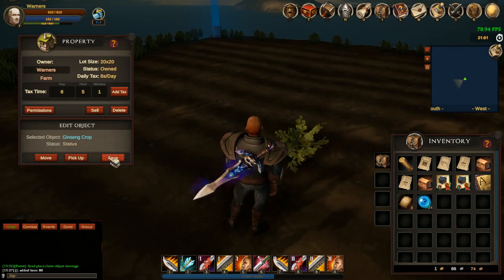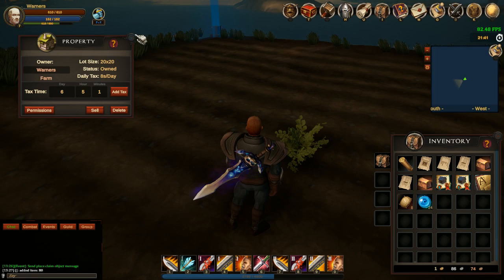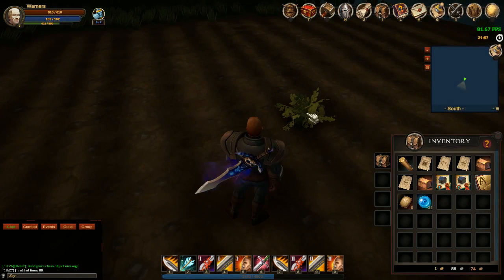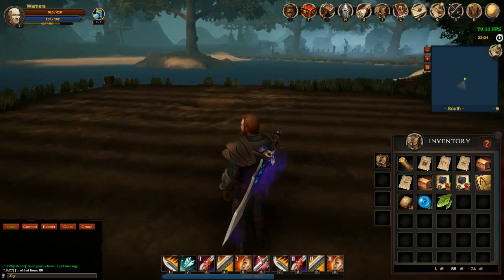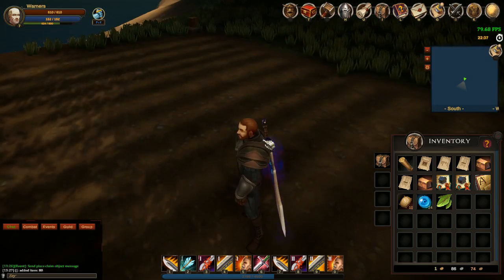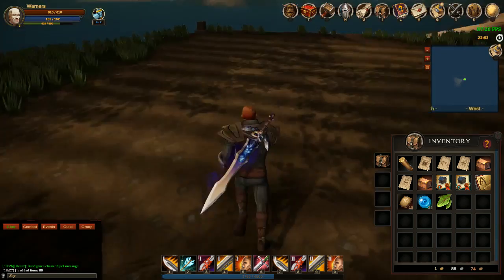Now that the crop is done, it says 'edit object' - it's completed. If you pick it up now you can pick it up, but you'll lose your resource. It's actually created a resource node there for you. So close this and now you have a resource there. Go and pick it up - you'll see you gather one ginseng and two seeds, so you've got some more seeds from this one. Each crop depends on what it drops; if you're lucky you get seeds.